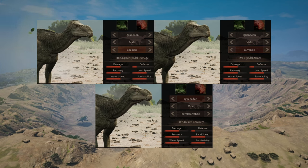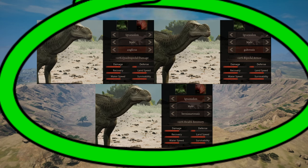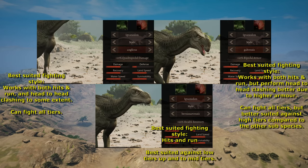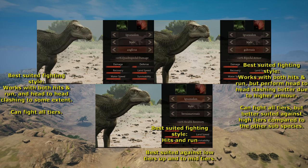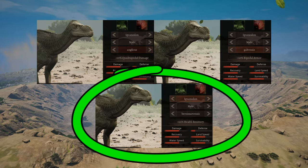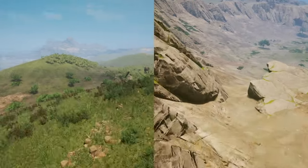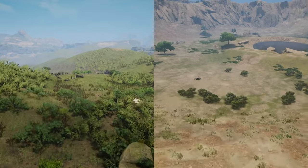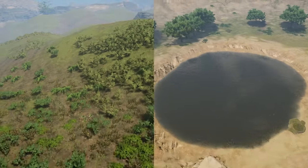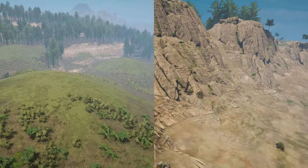When it comes to what subspecies you should choose, for the first time ever I actually had to give my approval to all three. Honestly, it really depends on what your preferred fighting style is and what you're fighting. If you want the one with the best survivability, in my opinion it is the health recovery subspecies. As for terrain, the best terrain for Iguanodon is terrain with a bit of uphills and downhills, as those can help you get away from certain opponents or catch up to faster ones. Considering the Iguanodon's new abilities, the terrain might be your biggest ally.